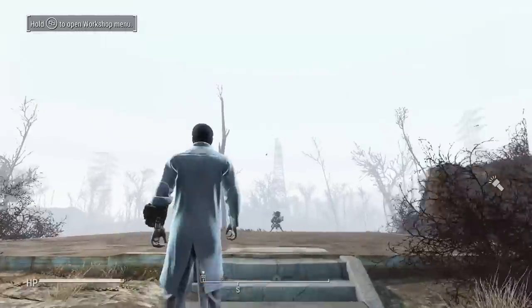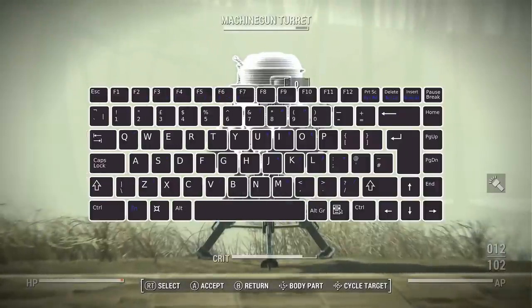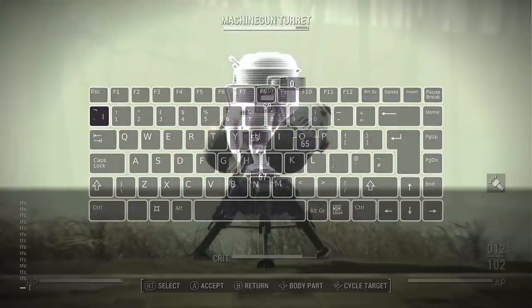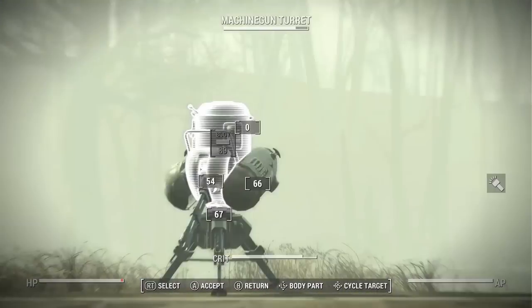Next, while looking in the direction of the turret, activate your VATS and press this button to bring up the developer console. In the console, type the letters TFC. This can be in both lowercase, caps, or any variation of the two. Once that's typed, press enter, hit the console button again, and exit VATS.